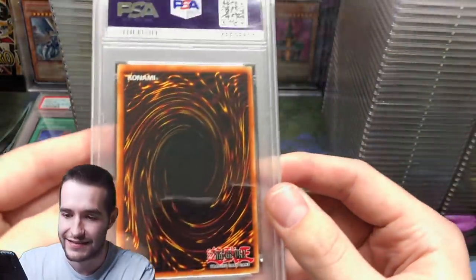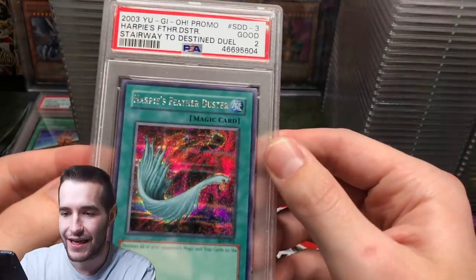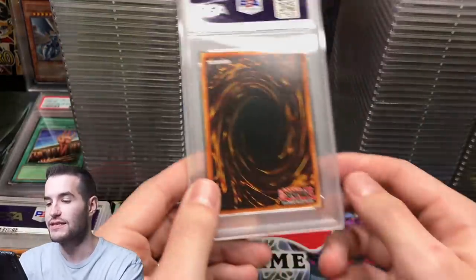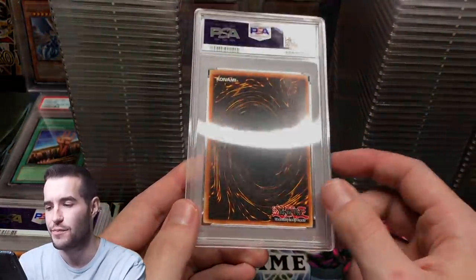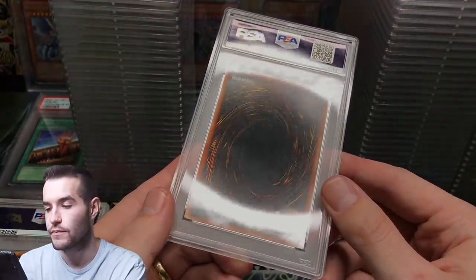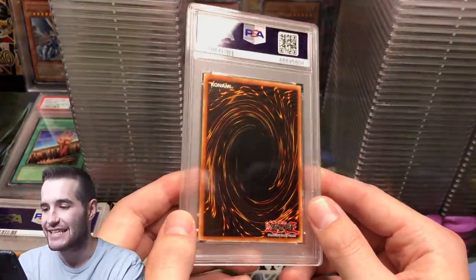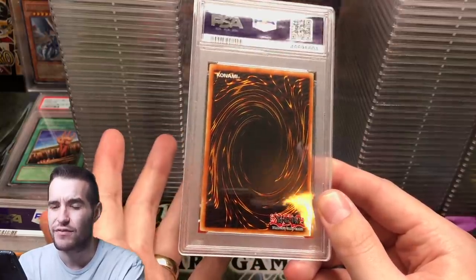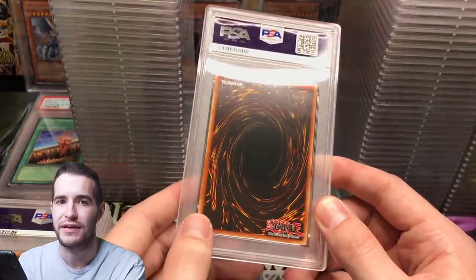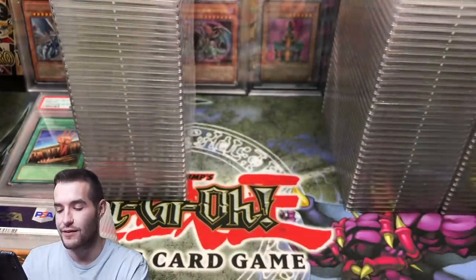Wait a second — this card is like bent right here but it's really hard to see. It is bent across the card. I bet PSA did that — that really sucks. I can't remember because I didn't inspect the cards for him. I don't want to accuse PSA because they might have done it or they might not — you never know. The surface is actually beautiful though, so that's probably a crack-and-play card now.